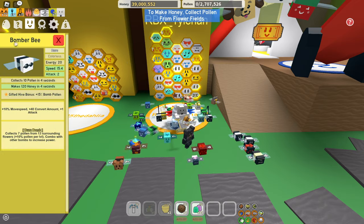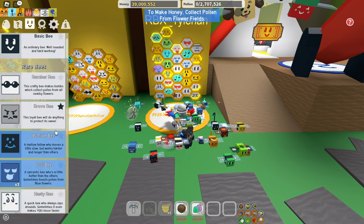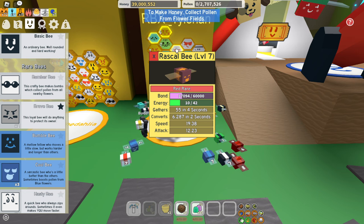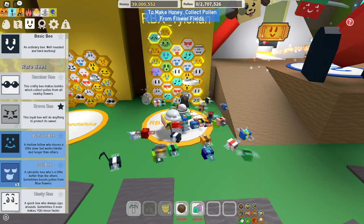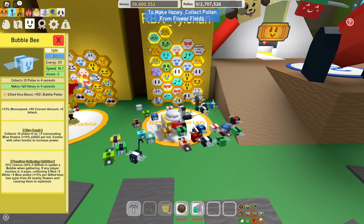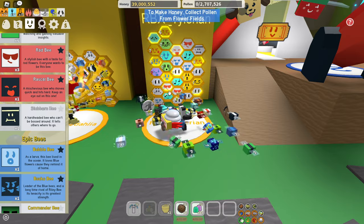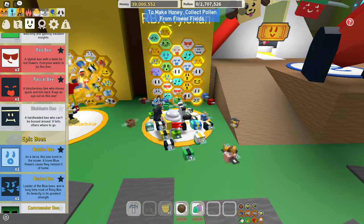The bees to watch out for: we have the bomber bee — you don't want the bomber bee in there. Brave bees are actually fine. I'm going to make a full guide on every single bee. Anything with bomb tokens, you don't want. I was a little unlucky that I got a rascal bee — it's a gifted one, that's why I keep it. But if I could replace it easily, I would. There's also the bubble bee, which has the blue bomb in there as well. I'm just going to keep it for now, but as soon as my whole hive is gifted, I'm definitely going to start replacing them.